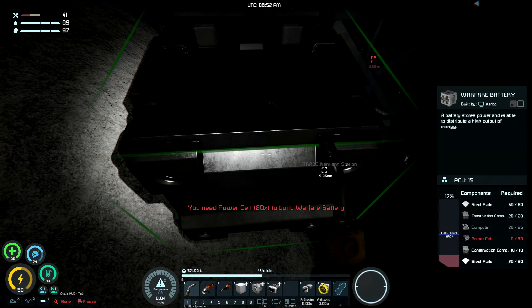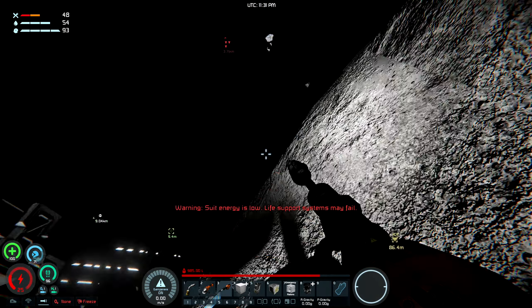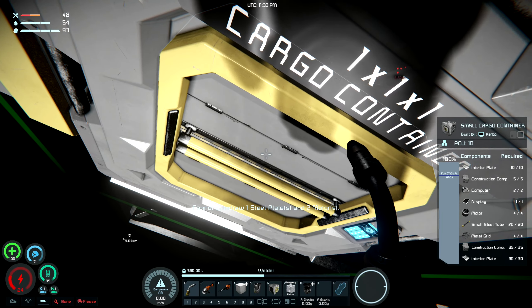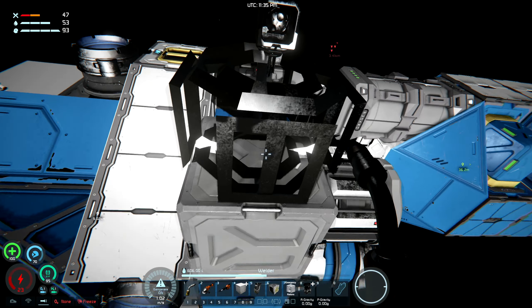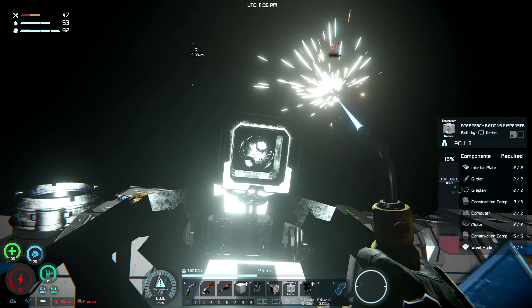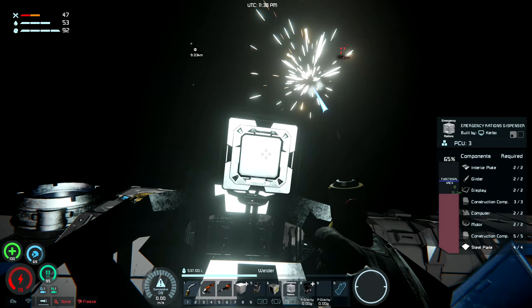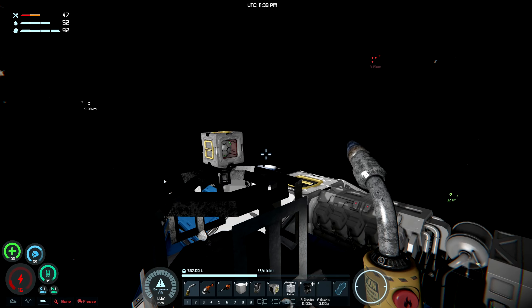Things are a little tight - we're almost out of food, almost done with an emergency rations dispenser, and almost out of energy. So things are going great. There's only a small grid version of this dispenser - I thought this was a small grid ship but it's actually a large grid ship, so I had to put a large grid rotor with a small head. This takes ice and gravel and makes stuff that will just barely keep you alive - emergency rations and water basically. Until we can build better stuff, this will hopefully keep us alive.